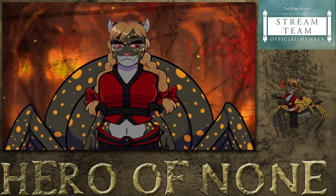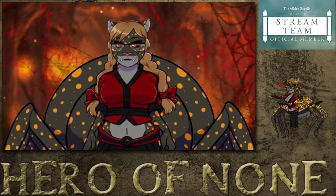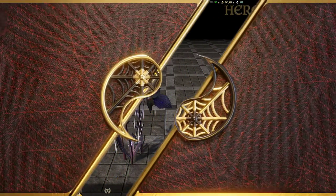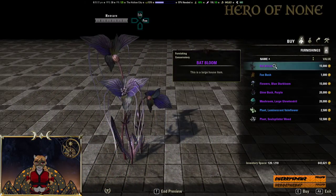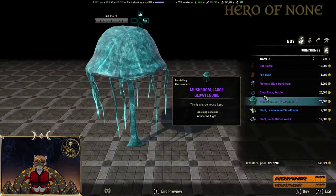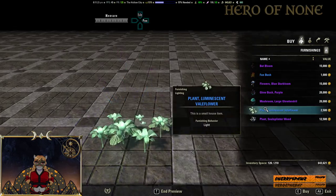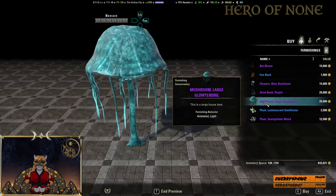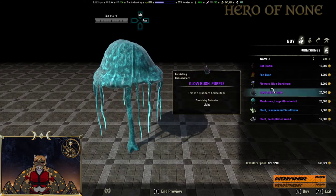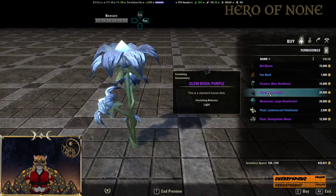Let's move on to the Luxury Merchant and the Gold Merchant for this week. On the Luxury Merchant, a bunch of plants — nice luminous plants actually. So if you don't want to use a light source in your house and you want to have plants lighting you, some of these might be actually useful.